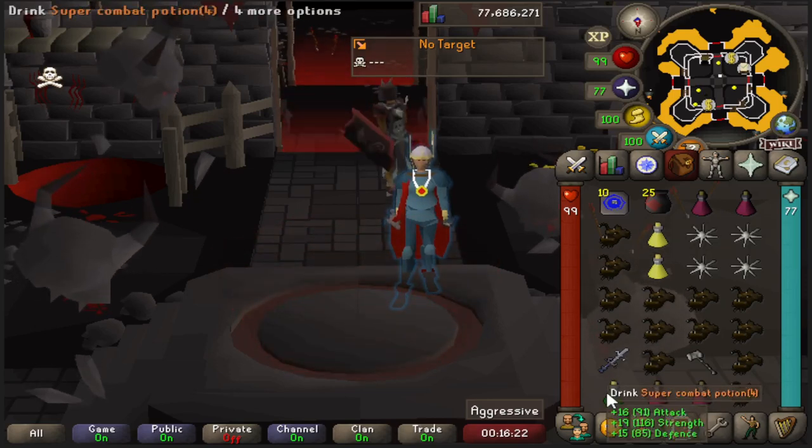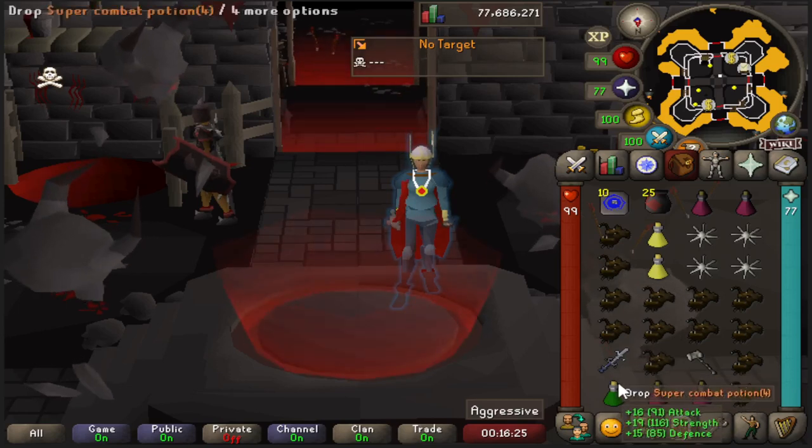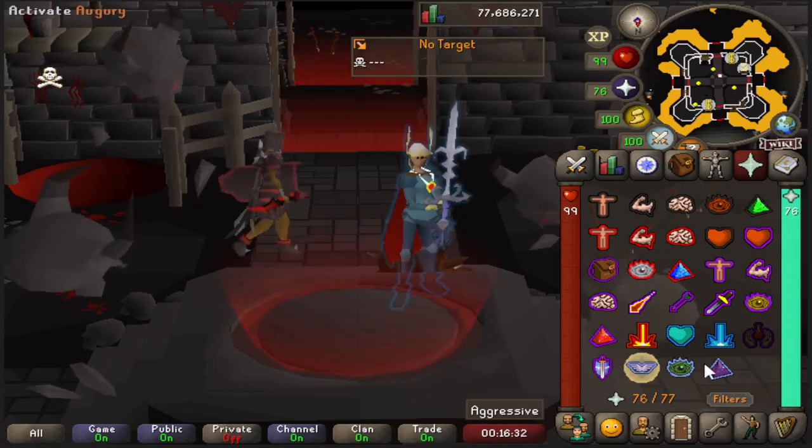I have my Armoured God Sword as well as my Super Combat Potion located at the bottom so I can swiftly and easily go for a special attack. It's all located near Piety and everything — it's pretty good.